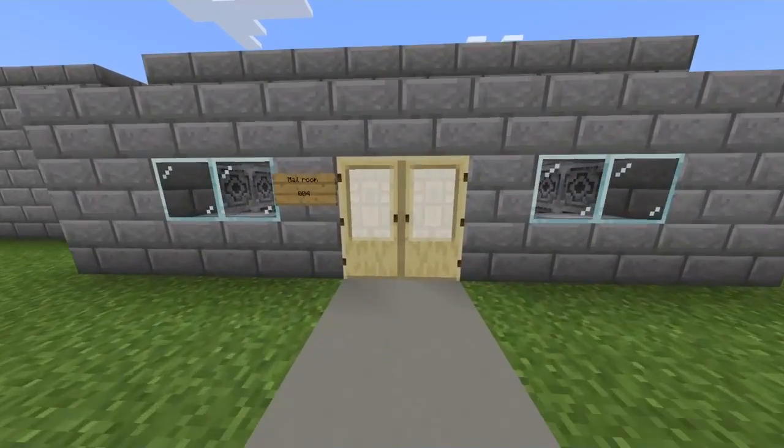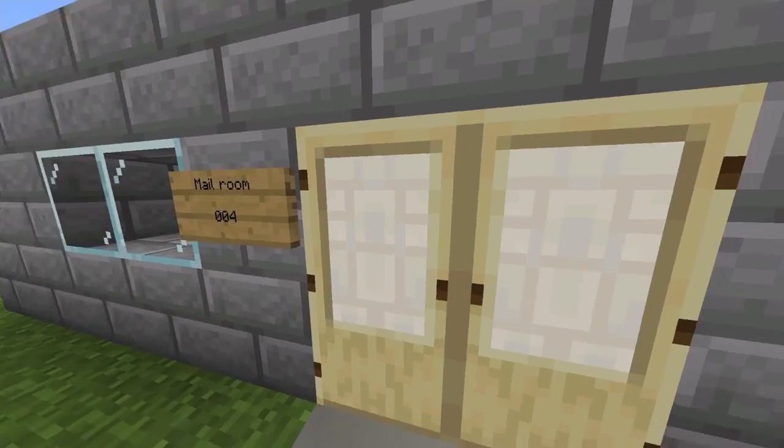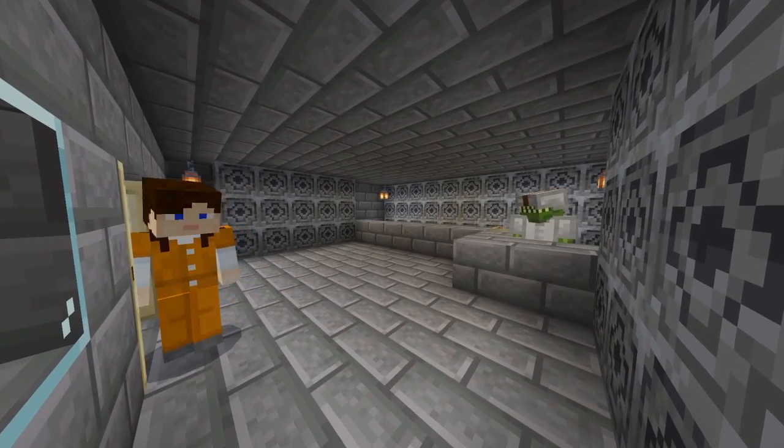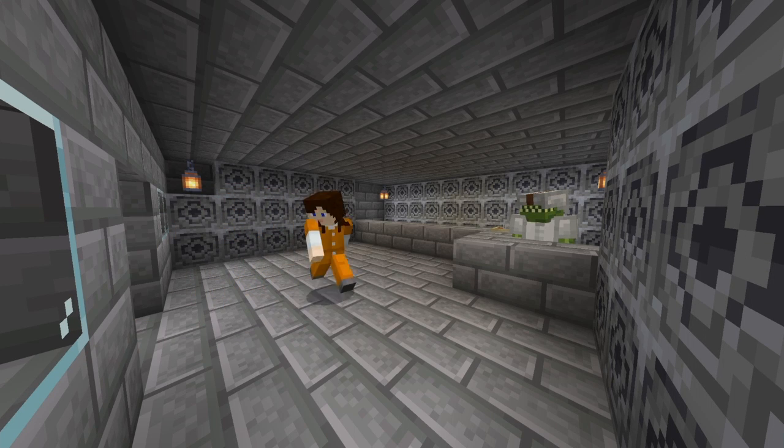After this we now have our mail room. As we go in today, we have our mascot who runs it. The thing is though, we have a very bad corruption rate by agents.